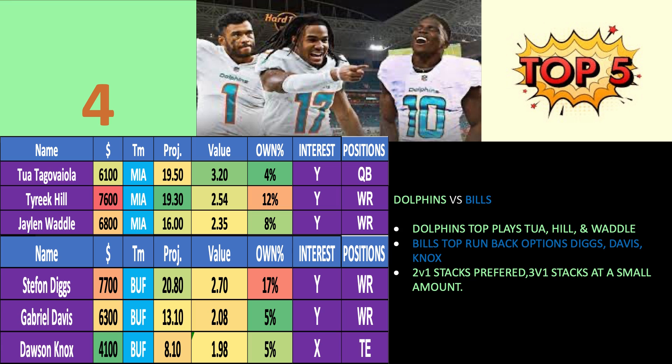At number 4, we got the team that set the league on fire last week — the Miami Dolphins. My stacking interests are pretty simple: it's Tua, Tyreek Hill, Jalen Waddle, and then the runback options of Stephon Diggs, Gabriel Davis, and Dawson Knox. They all have decent point projections and value. Two-v-one stacks are preferred more than 3v1 stacks here. I'm only going to play Tua and Tyreek Hill, or Tua and Jalen Waddle, and run them back with Diggs, Davis, or Knox.